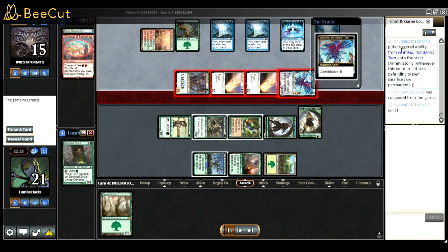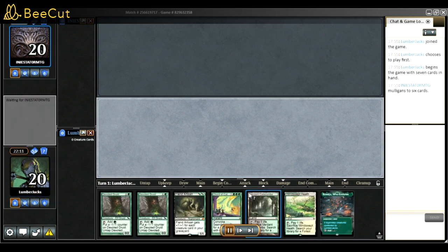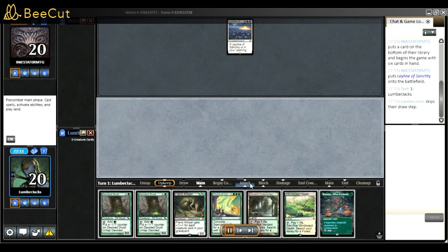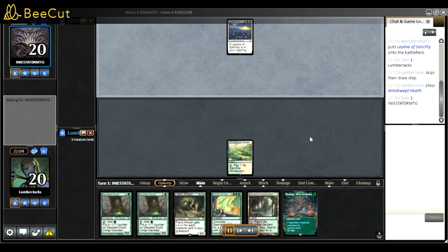I lost game one because they had all the crazy pieces - played the Oracle and everything, got there on the second turn and attacked to kill me. I conceded. I was still a bit sloppy and almost convinced myself I couldn't win this matchup without Thoughtseize - but somehow I beat them.